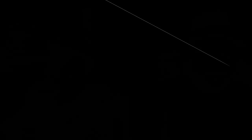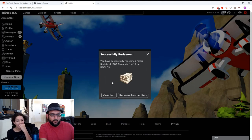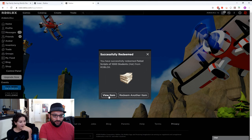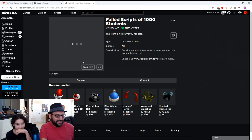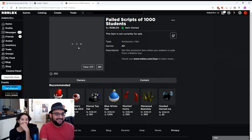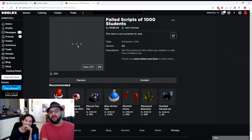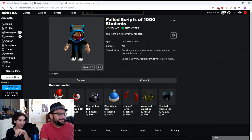Okay so now we're gonna switch over to Aiden's account and see what we can get — we got four for him as well. Let's scratch some of these open. Okay, here's the first one — let's see what we can get, Aiden, are you ready? What — you got a Failed Script of 1000 Students? It's a hat! Let's see what it looks like. Failed Scripts — let's try it on your avatar. Look at that, it's just you wearing a bunch of hats — like a bunch of failed scripts, people who failed all their homework assignments. You got a bunch of paper on your head!